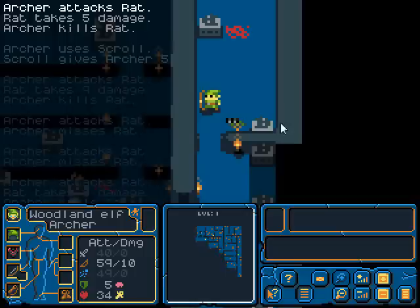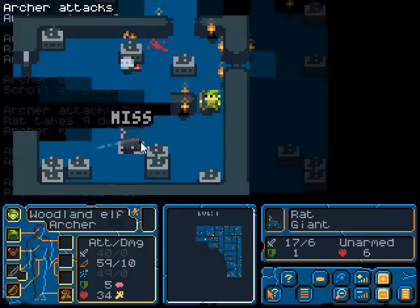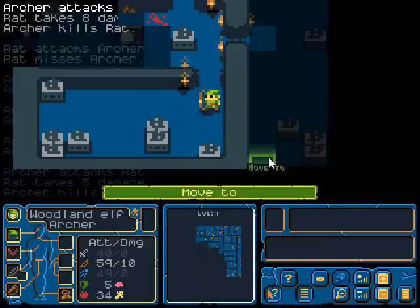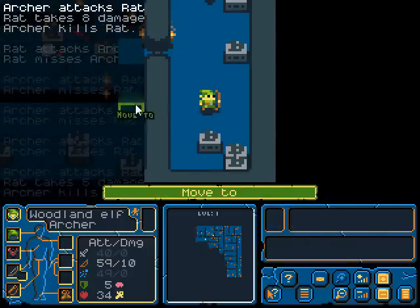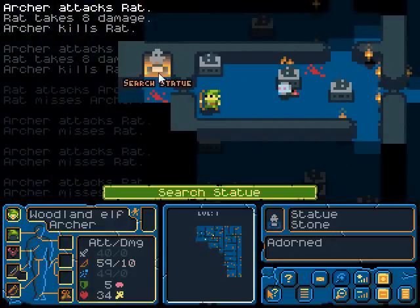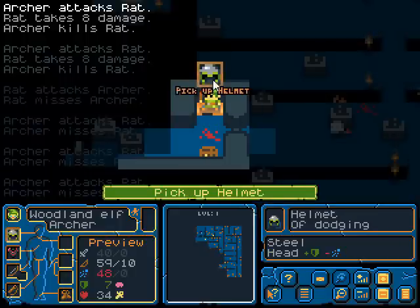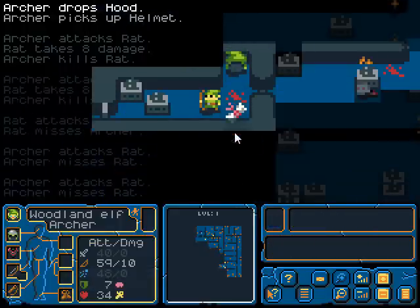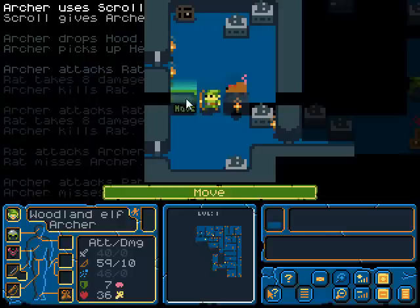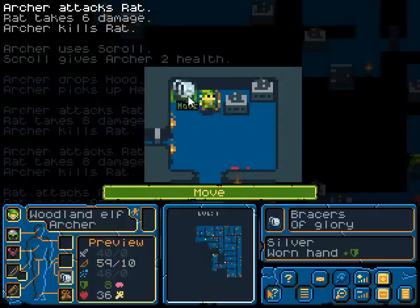You can move with the keys, which maybe I should do. Wait a minute, was there something else down here? No. Dodging. I don't have magic attack, so I will take it. A lucky scroll — well, not a lucky scroll, two health. Bracers of Glory — more defense.